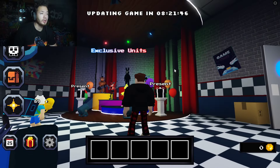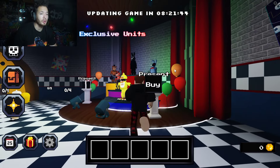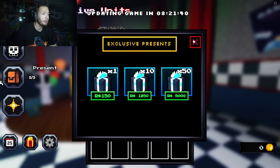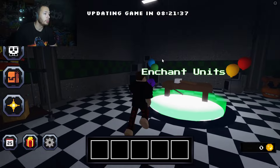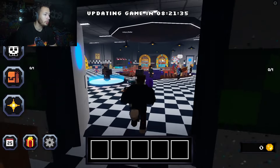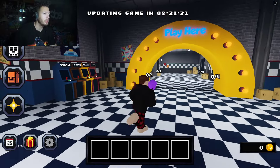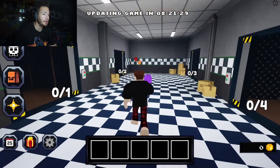Summon units — doesn't look like I can summon anything at the moment because I am broke. Let's go ahead and check out the map. Exclusive units — look at that, I guess you have to buy these with presents or something. Quick buy right here — okay, so these cost Robux, so definitely won't be doing that.